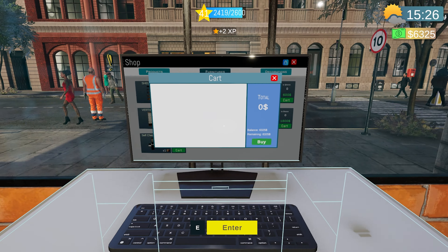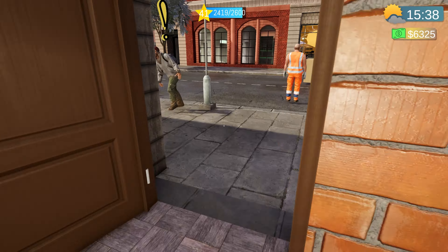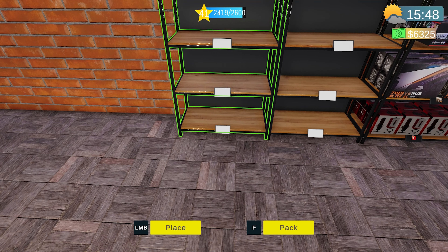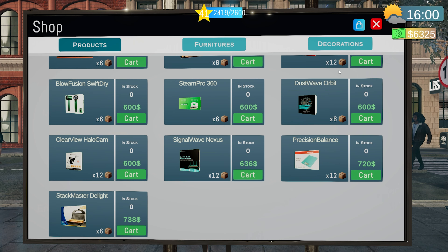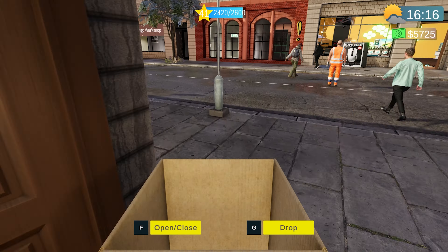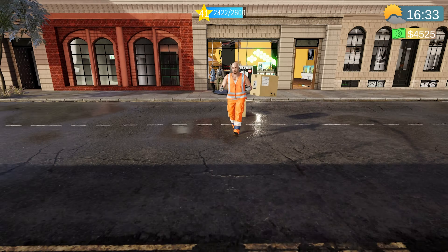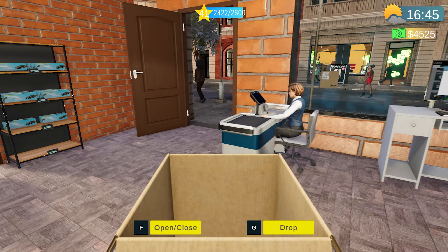We're gonna need two more shelves to fit the new products — also got the tables there. I want to get all our products in, and I want to see if I can get some self-serve registers and then get rid of our little assistant. Products we've got: the Low Fusion, Swift Dry, don't you touch that box. Down the bottom we've got Dust Wave and the Halo Cam. Dust Wave is this one — and he's taken the Halo.